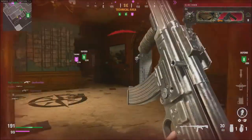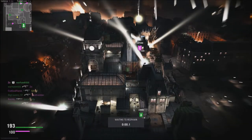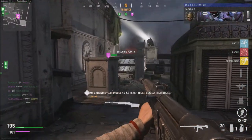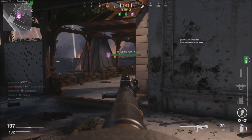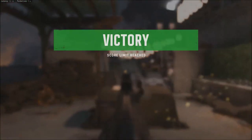Learn one weapon at a time — that's always my recommendation for any shooter. Try to unlock as much as you can for one weapon, learn that weapon, learn the mechanics, learn the recoil, and then move on from there. On day one, instead of swapping weapons a lot, focus on one weapon in Call of Duty and get the hang of it. I always have better success by doing it that way.